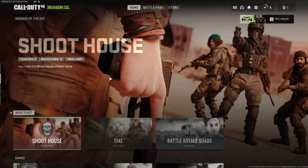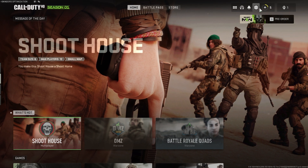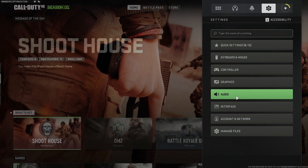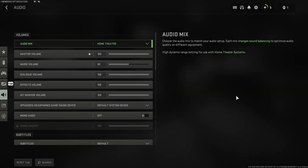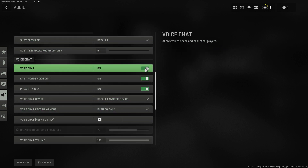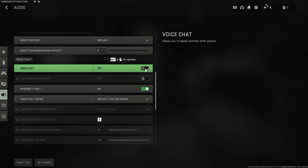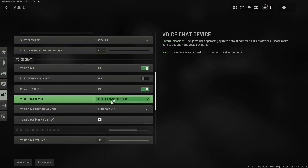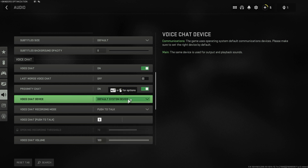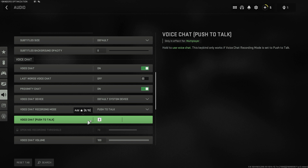Launch the Call of Duty Modern Warfare or Warzone 2.0 game. Open the Options menu and go to Audio. Toggle the voice chat option to disable, then turn it back to enabled again. In the voice chat device, make sure that it's showing the correct microphone or device. In the voice chat recording mode, select your preferred way to talk — either push to talk or open mic.